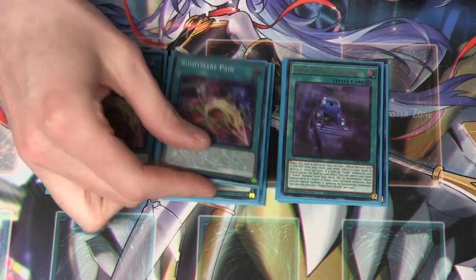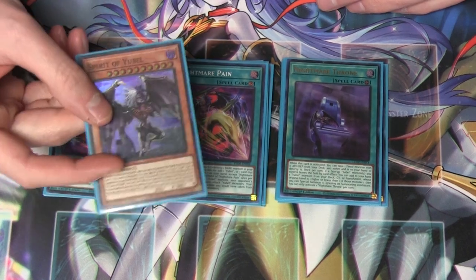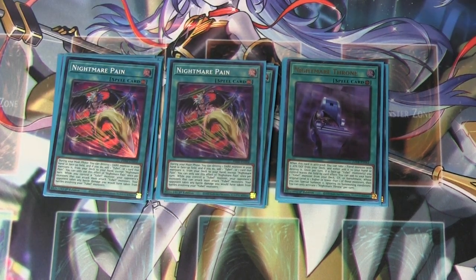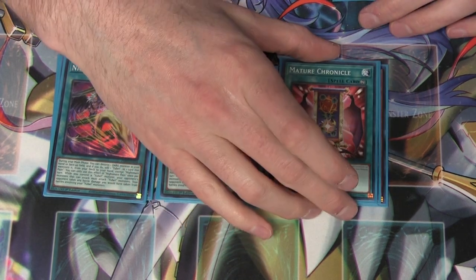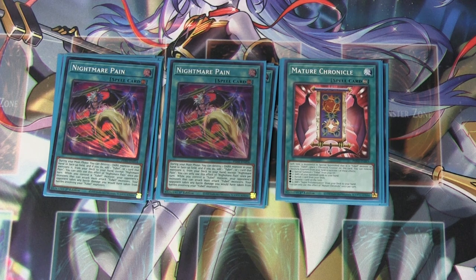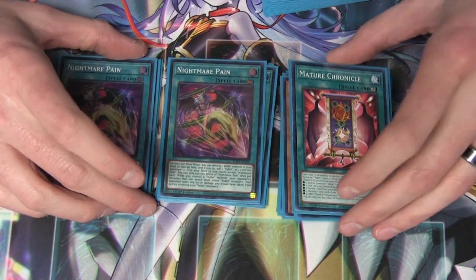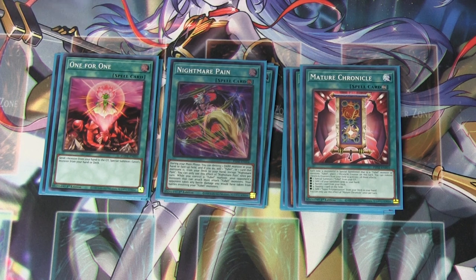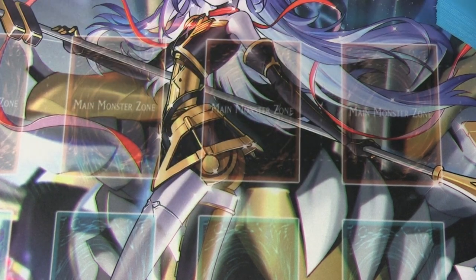Nightmare Throne is an insane card — it really does just bring this deck together. Two copies of Nightmare Pain; I was playing this at three, but Throne kind of makes this just at two because you can easily get to Spirit of Yubel off of it, or off of Samusara, or off of other things. There's so many ways to get to this card. We are playing one Mature Chronicle — full disclosure, this card is actually really cool. Because you're playing things like Super Poly, being able to search it pretty efficiently is really nice, but also having an additional Monster Reborn from the graveyard for Yubel is really strong. We are playing one For-One, because Samusara and Lotus are necessary to the plays, and we're playing one copy of Eternal Favorite, which is a really strong Monster Reborn but also Super Poly on an archetype, which is really good. That's the Yubel package.